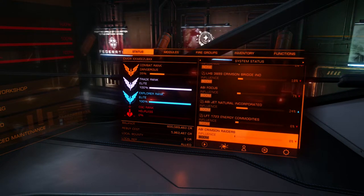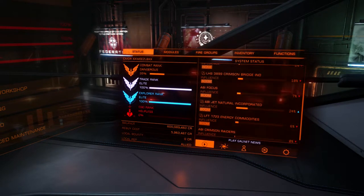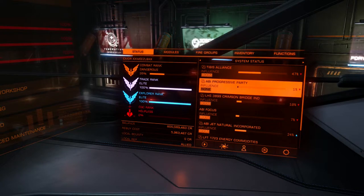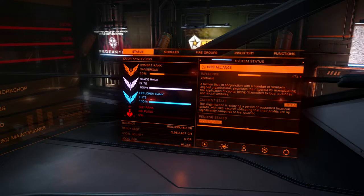Right now you can see Tibbets Alliance, Abbey Progressive Party, LHS, Abbey Focus, Abbey Jets, LFT — all these people are our factions in the system. Under each one you can see it either says boom or none — right now everyone's in boom. If we go in here it can tell you the current state and obviously what the faction is all about. Tibbets Alliance is an adventurous faction.